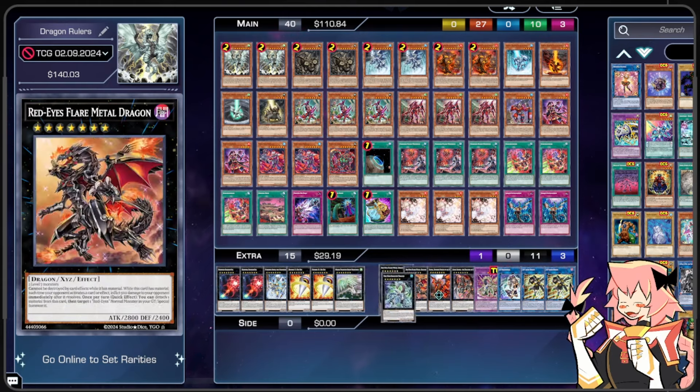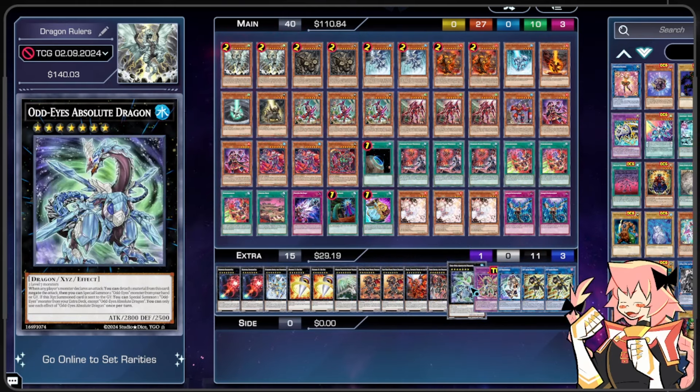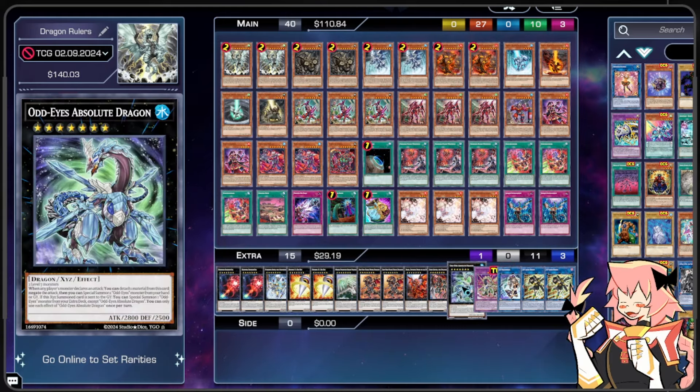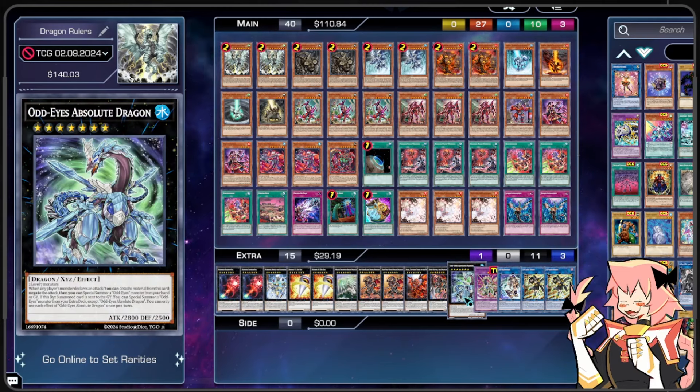We're also on 1 Odd-Eyes Vortex Dragon because we are playing Odd-Eyes Absolute Dragon. It is a level 7, so in theory we could go two monsters into Absolute, link off a monster and Absolute to make I:P Mascarena, and then with our Absolute summon our Vortex Dragon — although we're not going to be able to do anything with it because we don't have any pendulums. These are just two flex spots in the extra deck. I don't think it's good, but it's something you could do.